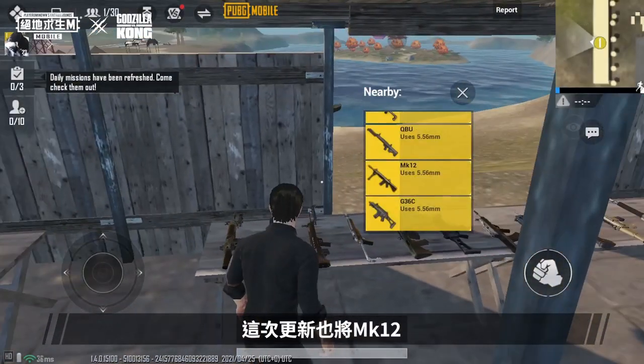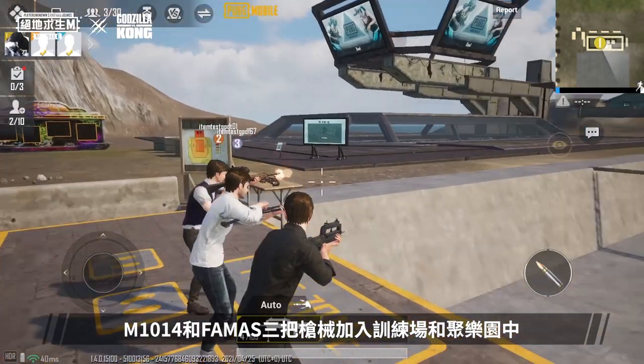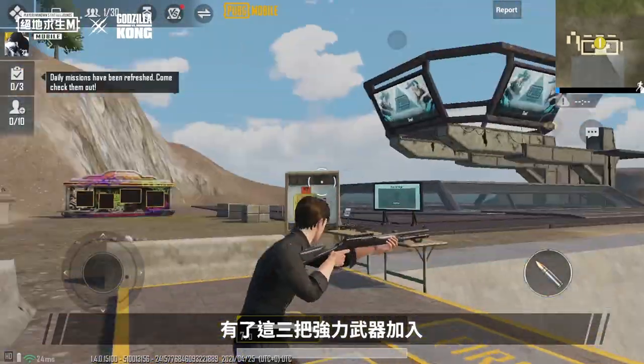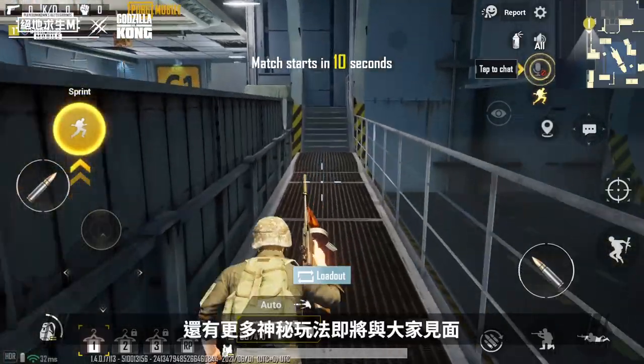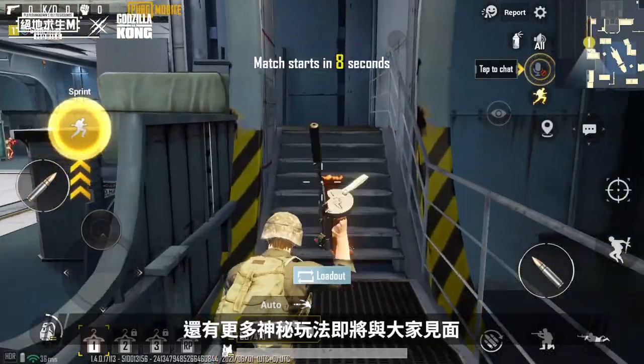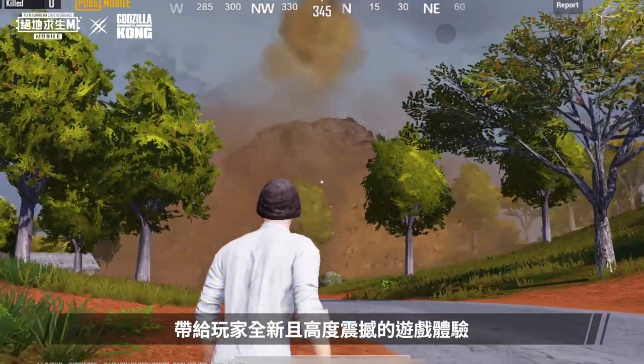In this update, the MK-12, M10-14, and FAMOS have been added to training grounds and Cheer Park. With the addition of these three powerful weapons, players can practice with them and quickly master them. There are even more mystery modes waiting to be uncovered, which will provide players with new and breathtaking gaming experiences.